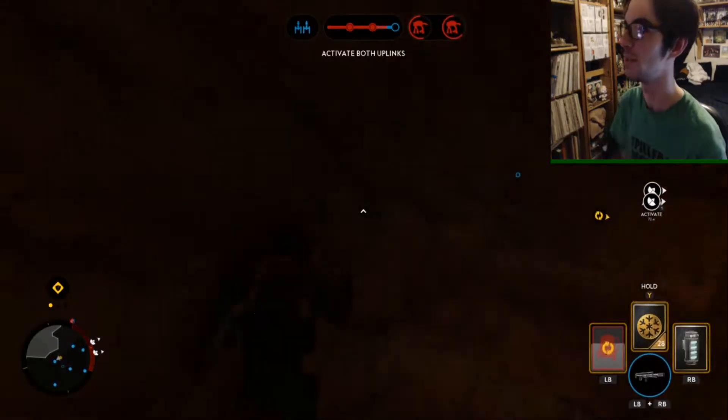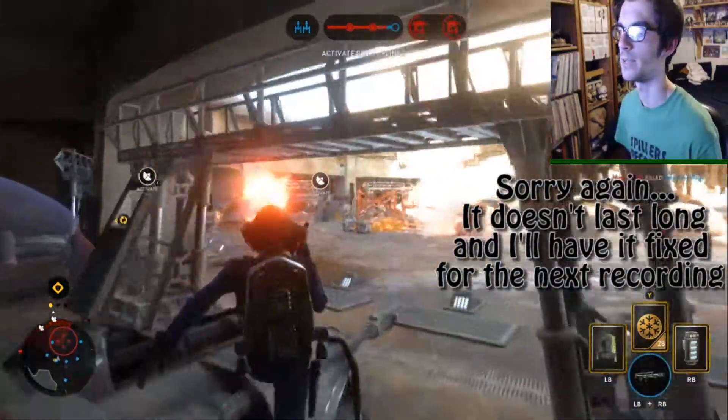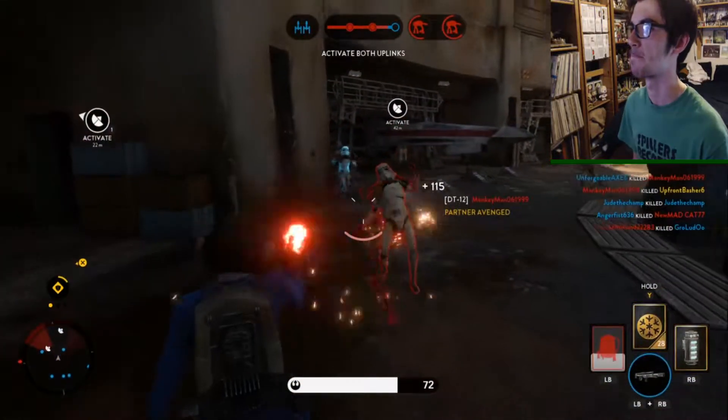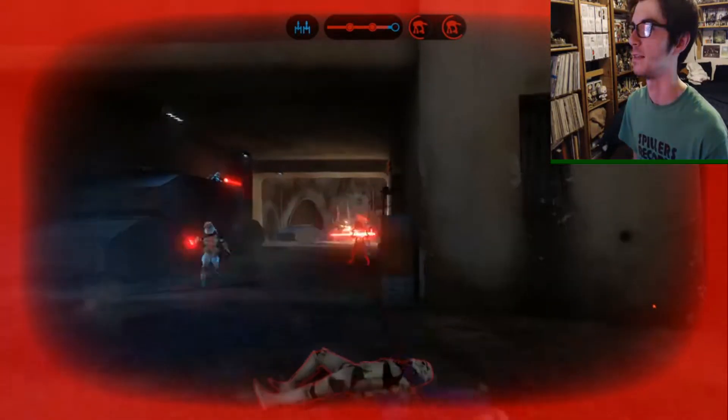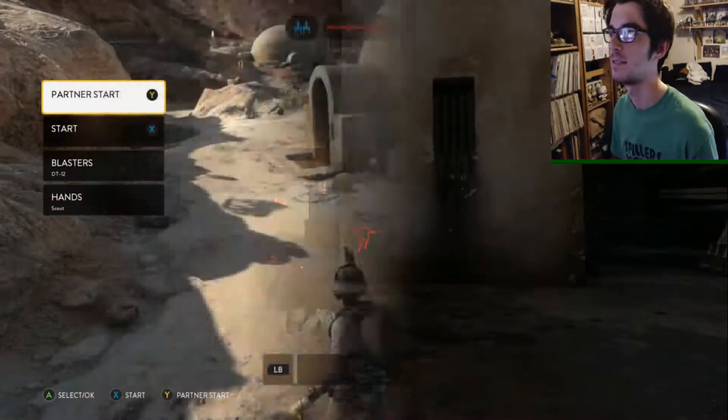What's that? DT-12 - Greedo's gun. You need to get a few Y-wings here. Yes, that's a kill - and I'm dead, good. I want to see more of that - fast kill, fast death.